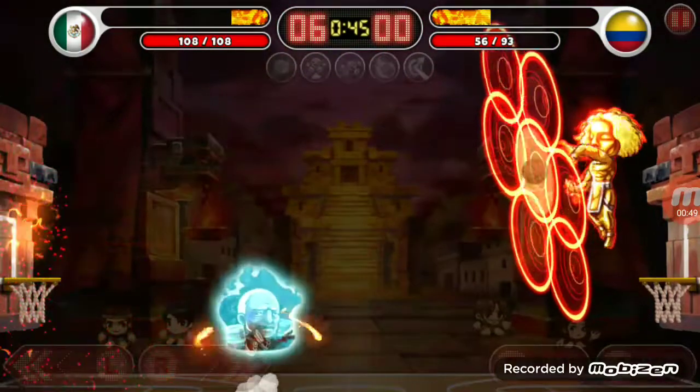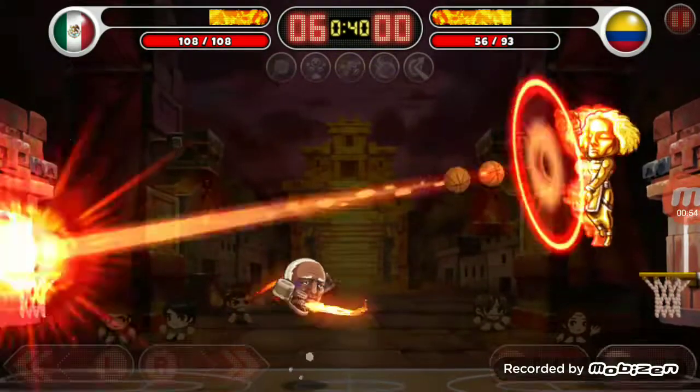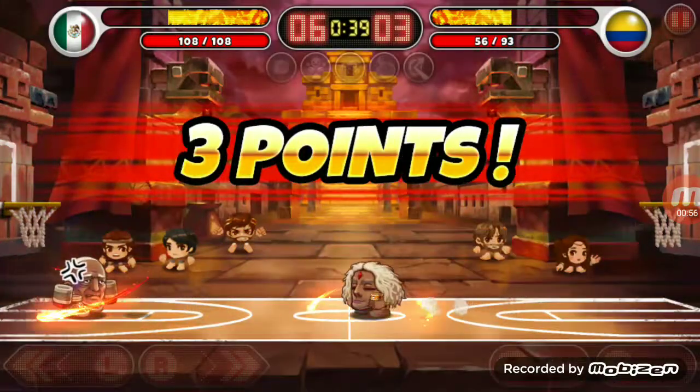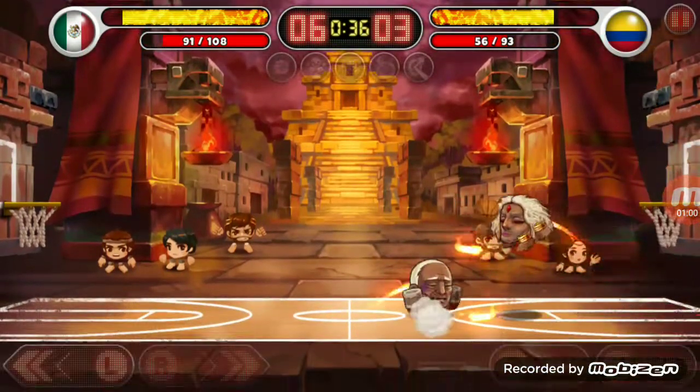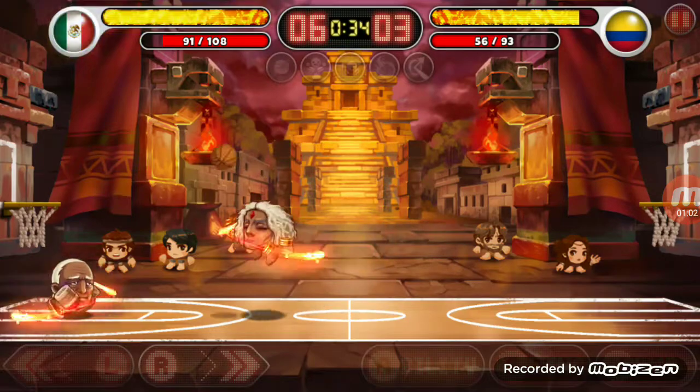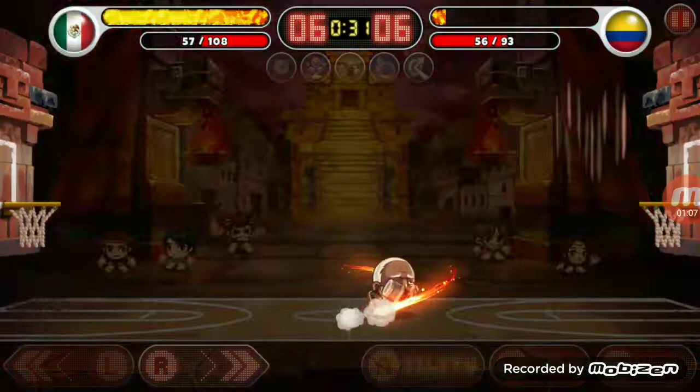Dante's ability is so overpowered that you have to be on his side and then go back to your side in order to counter both of his abilities. It's pretty weird, but it's pretty fun too. Once you know how to do it, it's pretty fun.